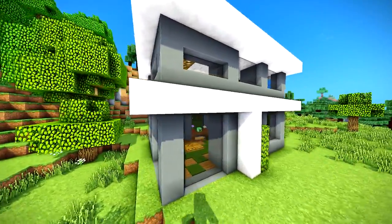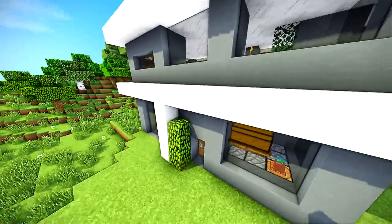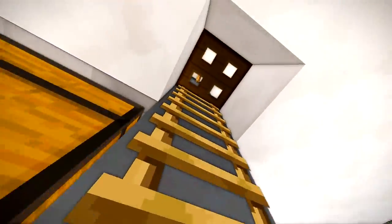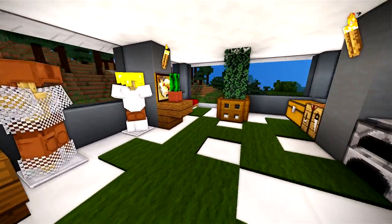Hey guys, what is up — the Neocubist here, welcome to my easiest modern house tutorial. This is literally one of the easiest modern houses I think that is possible to build. It's not the best looking, but yes, it still looks pretty dang cool. It's got everything you could ever need to live — a full enchantment table, a full little brewing area, a second guest bed — literally everything. So let's get to building.